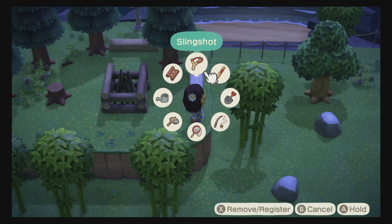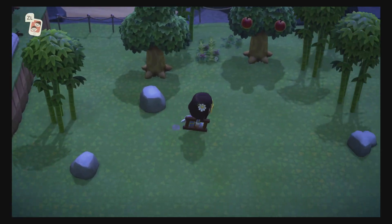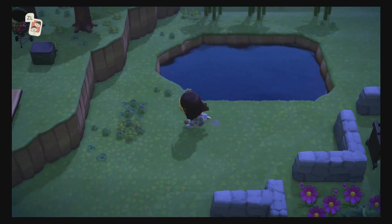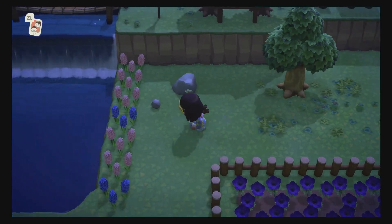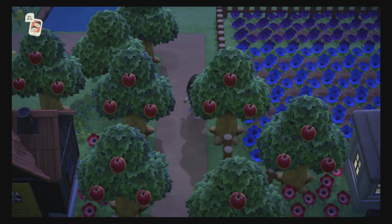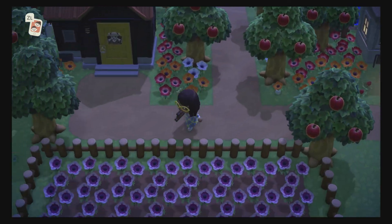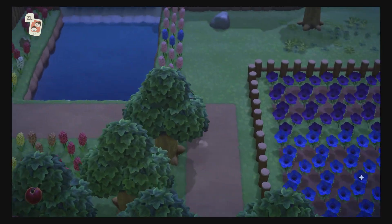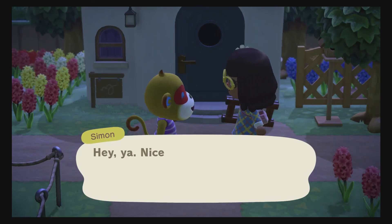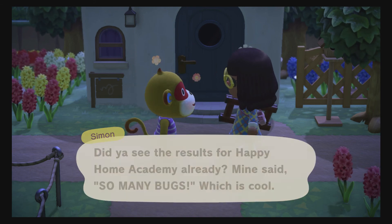I had a villager's house in here but I didn't visit him at all, so I moved him out. I'm breeding flowers here — I have tons of blue windflowers, tons of purple ones, and tons of pink ones. I might do a giveaway for those. This is Samson's house — he used to live on the right side. I didn't like him at first but he's growing on me.